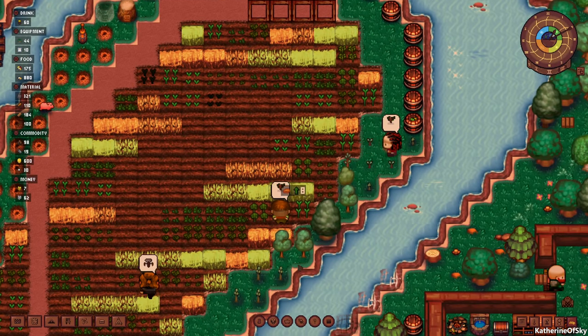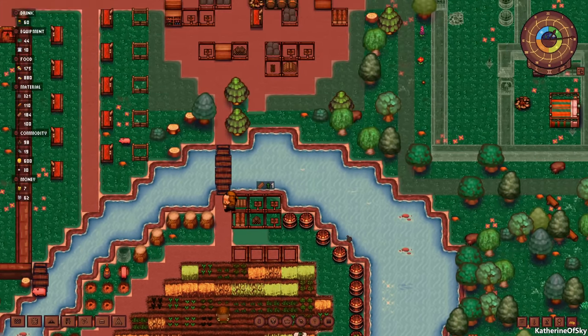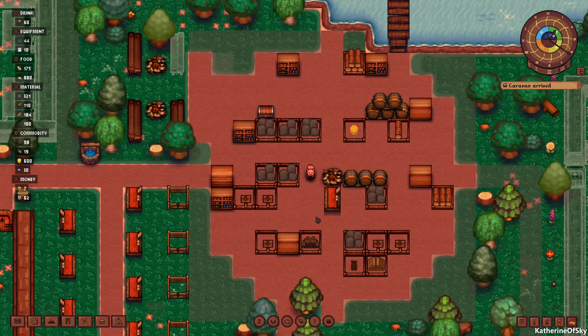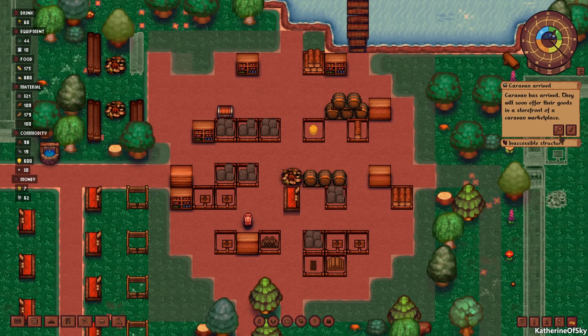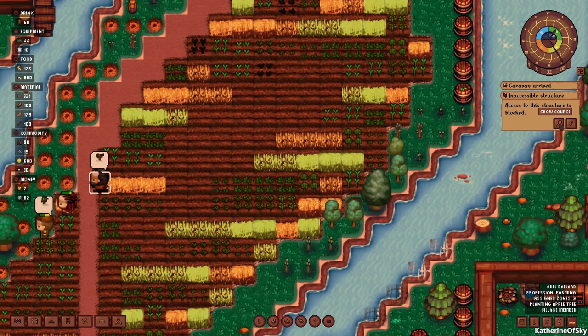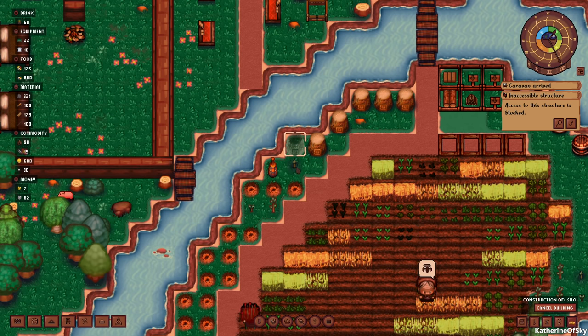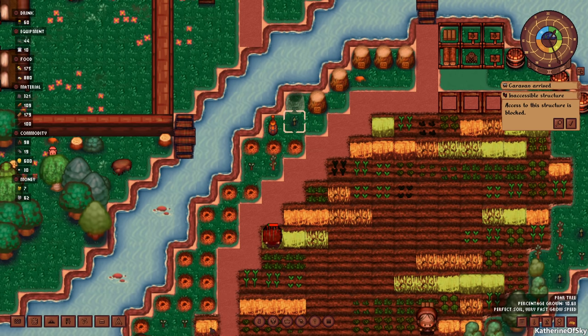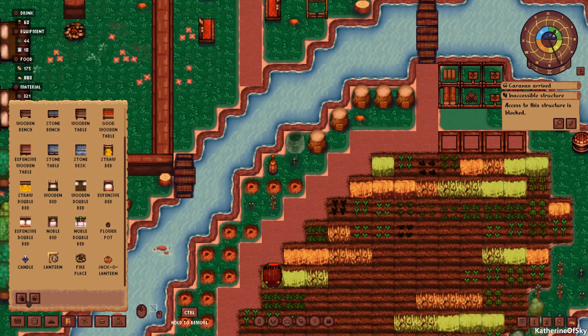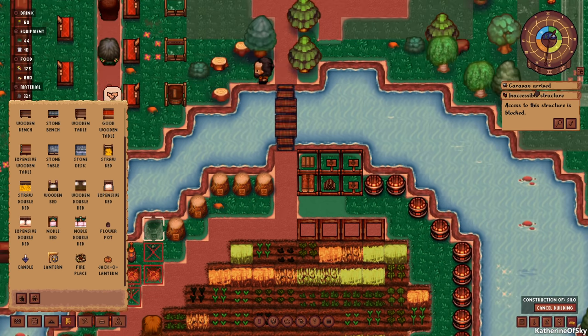You can see they're starting to plant some of the trees as well. Soon our markets are going to have more veggies from the farmer's market. Oh, the caravan has arrived! Inaccessible structure — I don't know what they're trying to do. That's because of this — we need to actually remove these trees from here. They need to have access to the butter churn and to this silo. Let's take those off. Okay, let's see our caravan — they have dumped their stuff here.